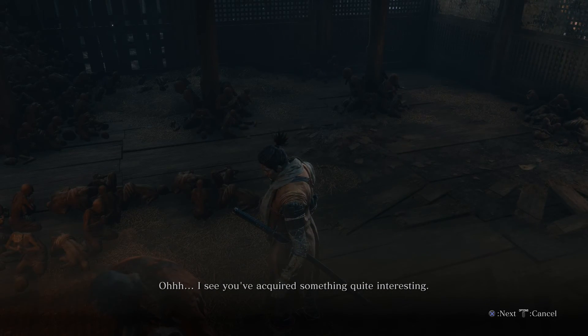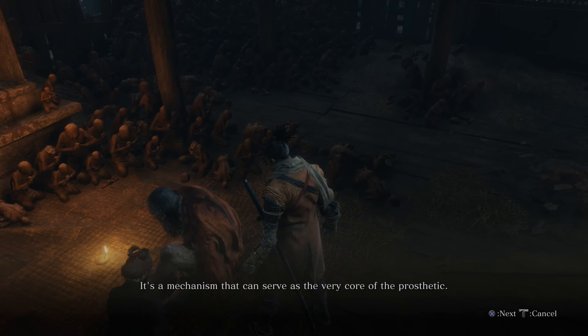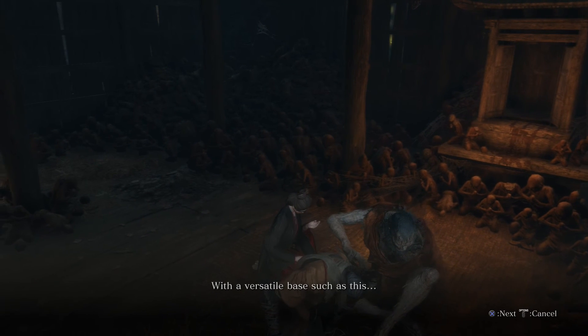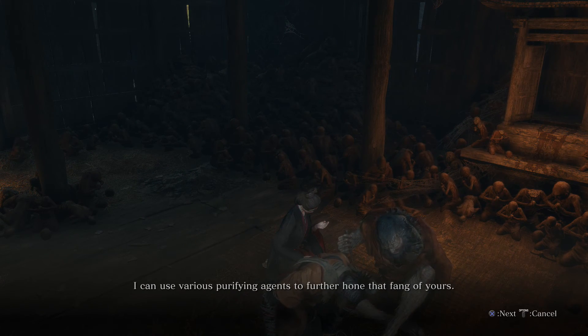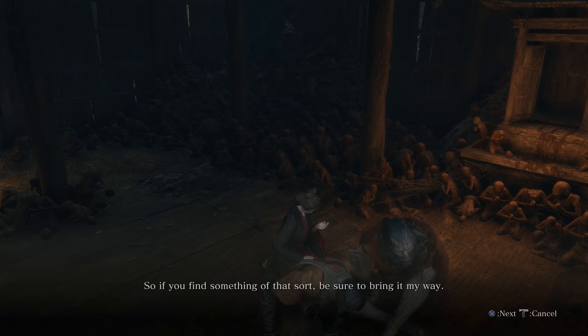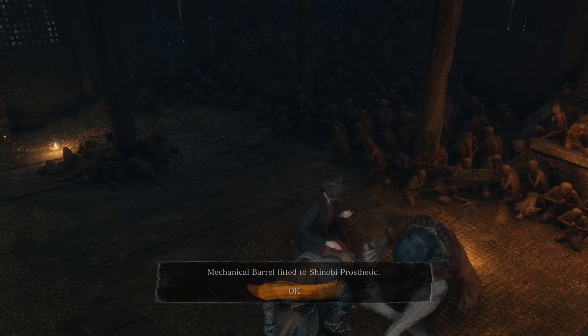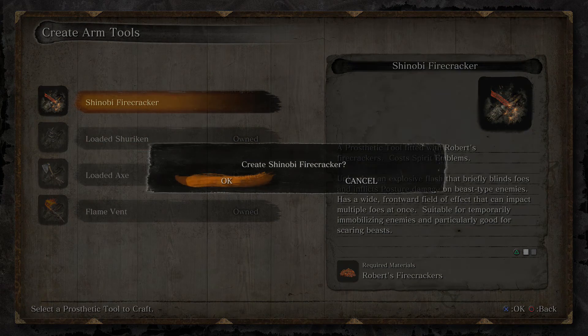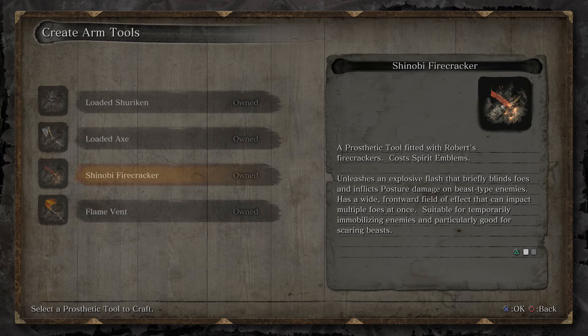Oh, I see you've acquired something quite interesting — a mechanical barrel. It's a mechanism that can serve as the very core of the prosthetic. Hand it here, I'll fit it to the arm for you. What difference does the barrel make? With a versatile base such as this, I can use various purifying agents to further hone that blade of yours. Purifying agents are materials that can be used together with the barrel — things like gunpowder and scrap metal. So if you find something of that sort, be sure to bring it my way. A flash that briefly blinds foes — posture damage on beast type enemies. Has a wide frontward field of effect that can impact multiple foes at once.